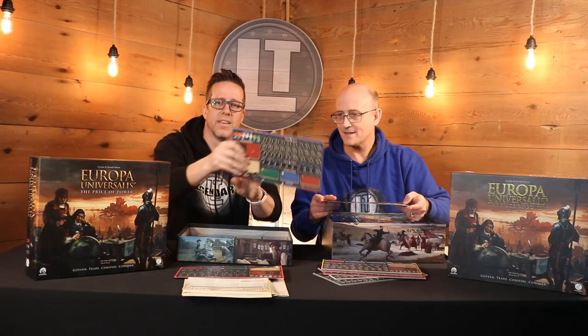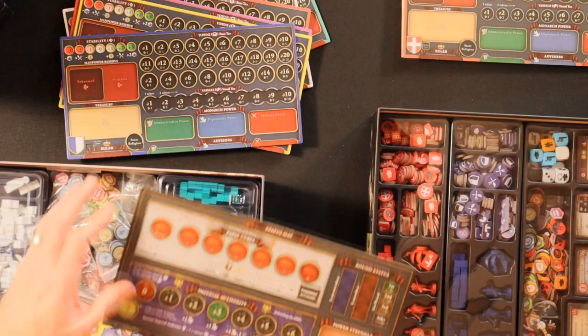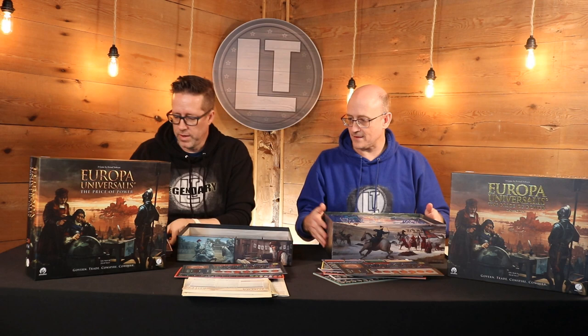This little board here — the status mat — is exactly the same between editions. No upgrades there.